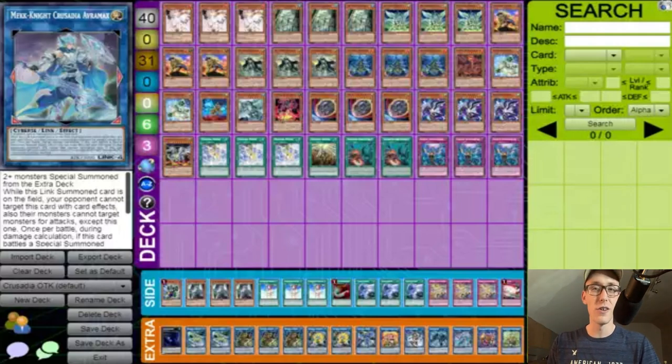He's playing three Crusadia Power because you need it — you have to have it. The only downside is it's a hard once per turn, but all you need in this variant is for your Crusadia effects to resolve. You're not going into LP, not going into Crystal Halqifibrax — everything is pure Crusadia, so Power comes in very clutch. Crusadia Revival is the field spell that lets you swing over multiple monsters, which is very needed in this build.